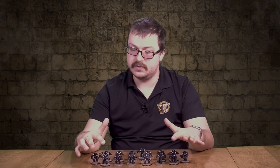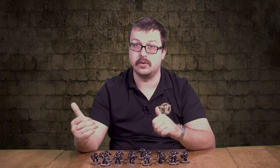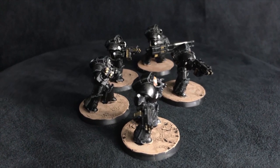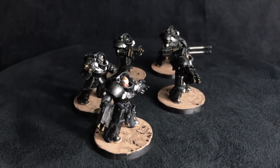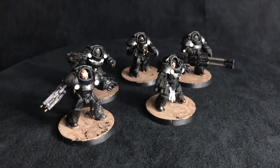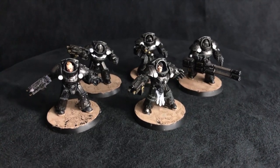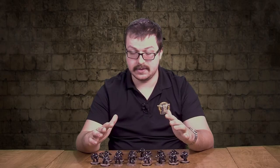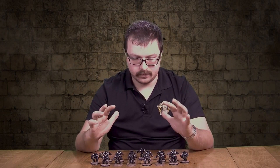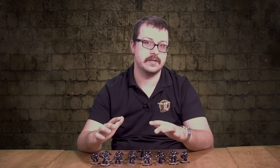They are very good at holding objectives, specifically the combi bolter ones. Like we said earlier, they have 24-inch shooting that's always double tapping. Once you're stuck in combat, there are a few ways to proceed. 'Lay Low the Tyrants' is the stratagem that increases their damage against characters. 'Any Sort of Gene Rot Might' is a really good one — hit rolls of a six automatically wound. Being able to fight again and so forth — your typical melee stratagems are what you're going to want to use these guys for.